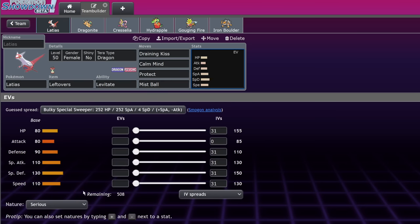Porygon-Z is another 'yeah sure I guess.' I tried making a case using Stellar Tera, but the more I think about it the worse it gets — Stellar Tera only gives a 20% boost on every move once. So you click Ice Beam once like you have a Never-Melt Ice, and Thunderbolt once like you have a Magnet, but it doesn't hit like a STAB move. Porygon2 is just outright better.